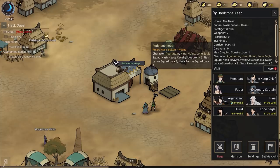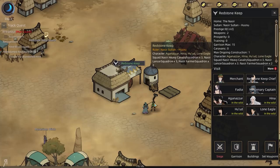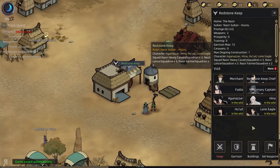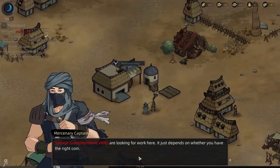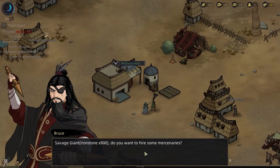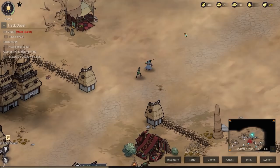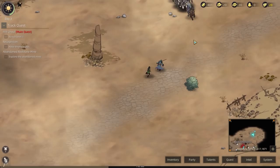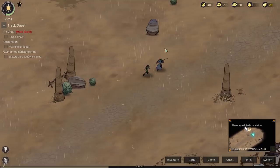So let's go in here. You can besiege this if you so desire, you can recruit new people. Unfortunately I'm not the city's administrator, so I can't develop and construct buildings right now, but I'm really loving this. I want to hire some help — oh, a savage giant needs 900 ironstone. I certainly don't have enough for that. You can see on the mini-map the light blue icons — there's the sultan running around with a bunch of infantry. I'm very much looking forward to exploring more.